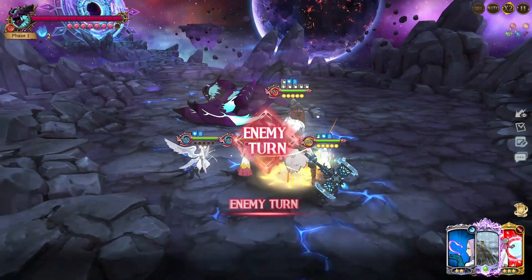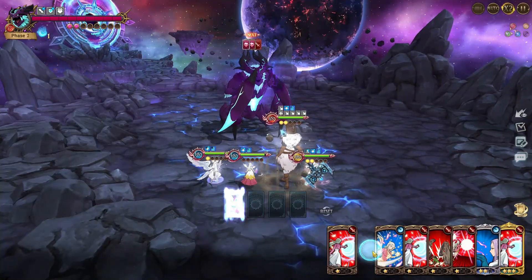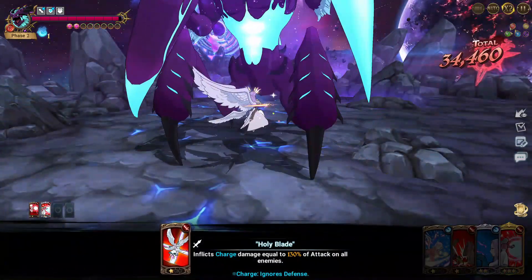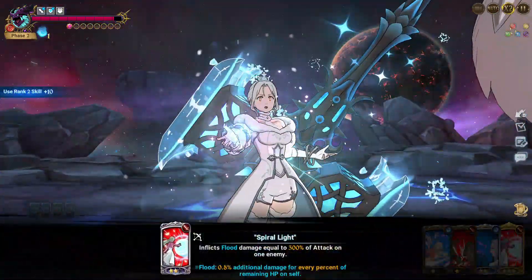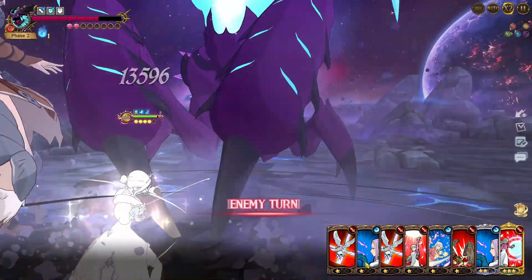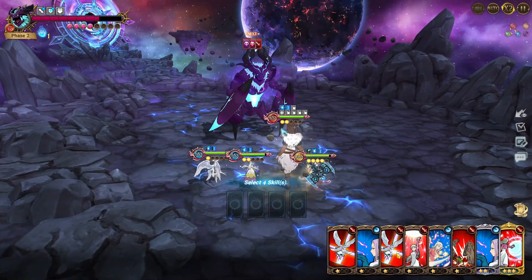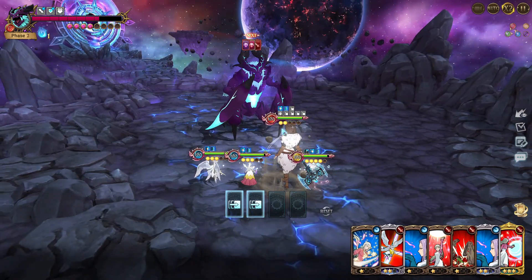It took a long time defeating phase 1 with this team and phase 2 is a lot more tanky. Let's work on the Elad ults and try to do some damage already on turn 1 of phase 2. Next turn we go for the Elad ult so we can use it and have debuff immunity, because on phase 2 with this team if you get debuffed you will get one-shot on turn 2 or turn 3 with the AOE from the enemy. I hope this time we can get over 9k score because I'm done with this team.